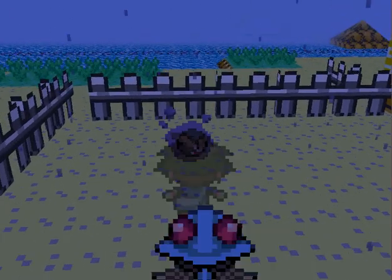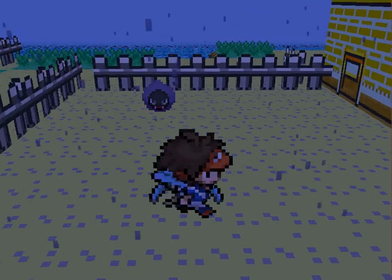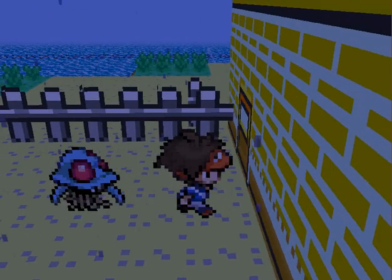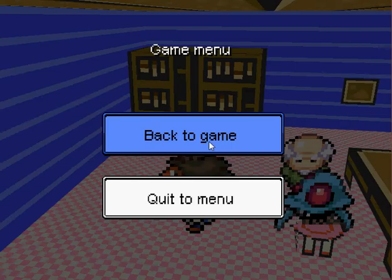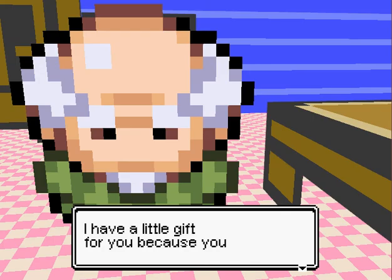That's pretty much the only addition they've made to the daycare in this update. I think I am actually going to keep Gastly here so that I can level it up a bit. Anyway, on to the next feature. They added a few new Pokemon models, and by looking at the game's files, as usual, I discovered that the new models added in this update are models for two Pokemon only.